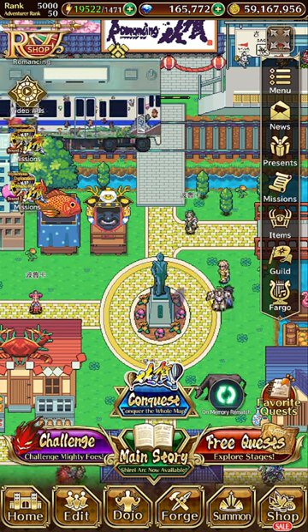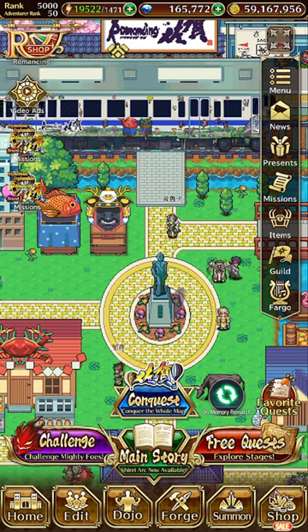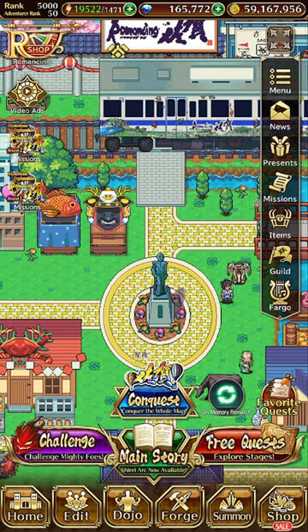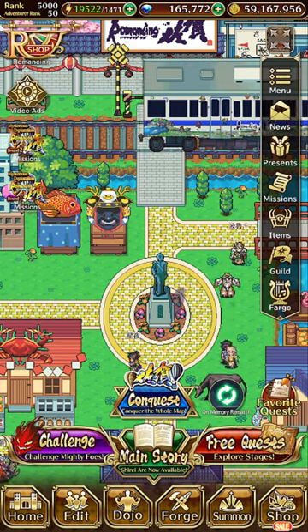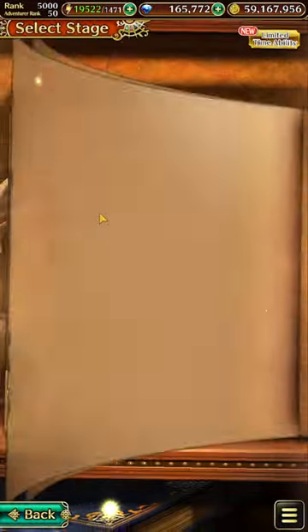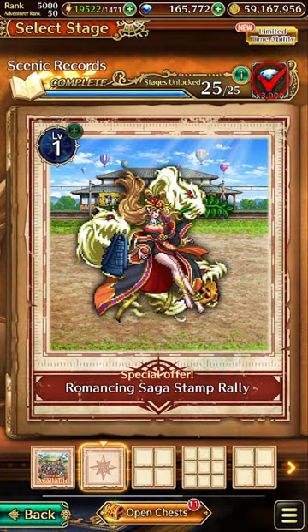Hello everyone, Yuppie here. This video is made to outline the steps on how to obtain the SSS Fire Staff Great Wings of Combustion. Let us head into the newly released Scenic Records. Basically, we need to collect the stems for the Romancing Saga Stem Rally.